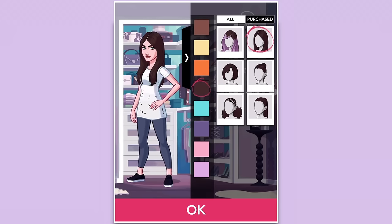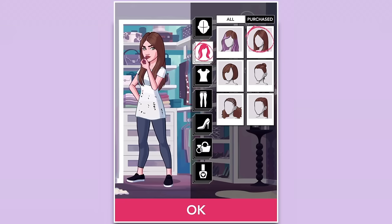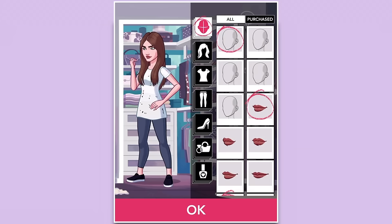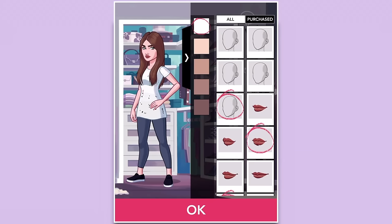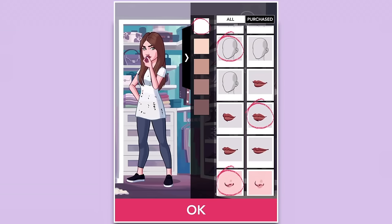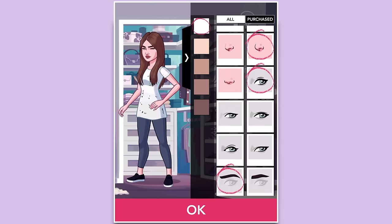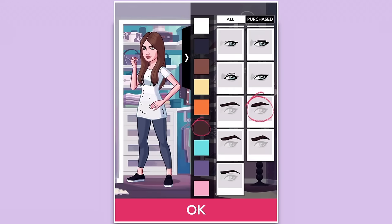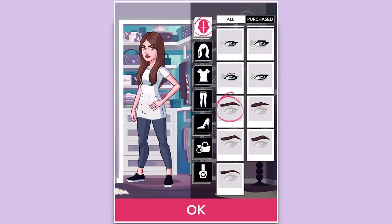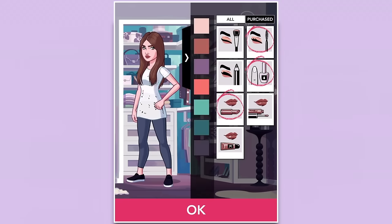Let's do the hair really fast. There's not much to choose from, but I'll go with this one since I kind of have ombre hair going on right now. Then for the face — let's do those lips, maybe that face shape, that nose, and I do like those eyes so I'll keep them. For the eyebrows, I'll go ahead and keep those too.